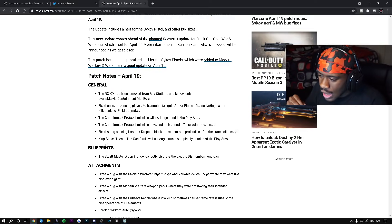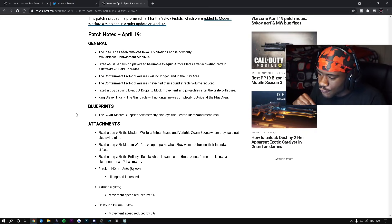They fixed a bug causing loadout drops to block movement and projectiles after the crate collapses. Also in Kingslayer Trios, the gas circle will no longer move completely outside of the play area — huge W.